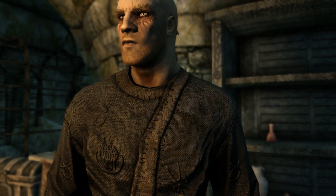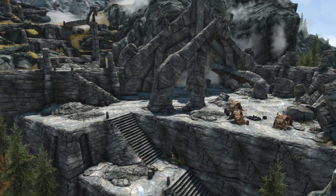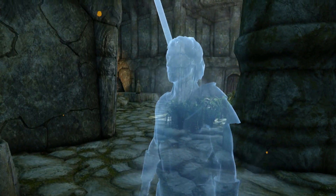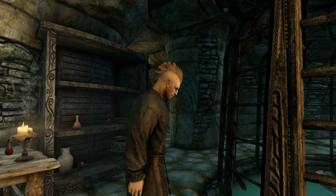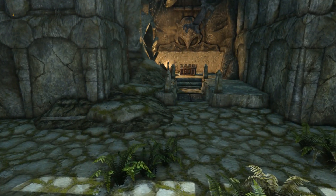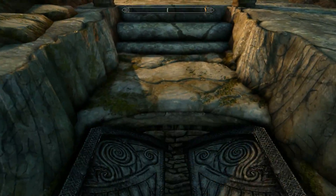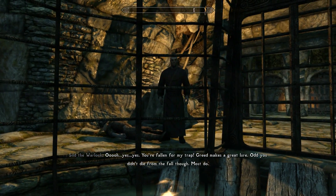Coming in at number 4, in our last video we touched a bit upon Sild the Warlock — a crazed necromancer living out of Ranvig's Fast, a Nordic Ruin near Whiterun, who lures unsuspecting adventurers into his trap, killing them and enslaving their spirits, of which he intends to build an army. When you first visit Ranvig's Fast, you'll be met by many of these ghosts whom you'll have to defeat. In order to confront Sild, it seems you have to sort of fall for his trap. In the Nordic Ruin, there's a room with a chest set in front of a word wall, which any rational Dragonborn would love to walk up to and loot. However, as you approach the chest, it becomes obvious that below you is a trapdoor, which you'll fall through, ending up in a cage as Sild watches over you.